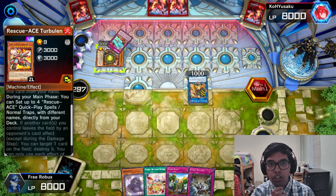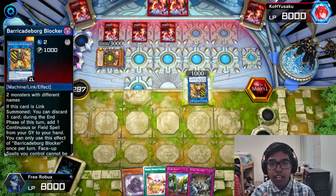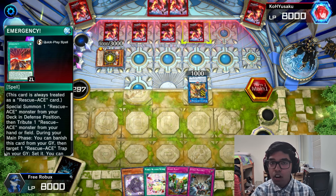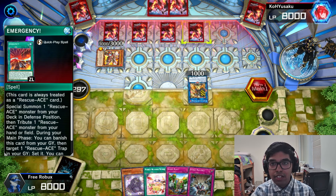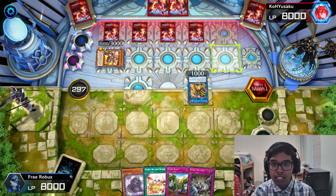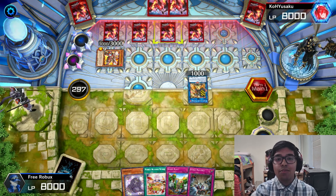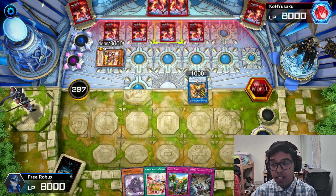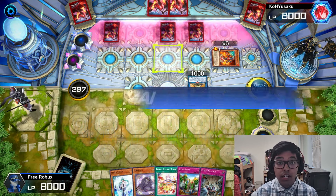We have Evenly Matched, so we can destroy all the spell and trap cards. I was going to build a Rescue-ACE deck, but like — all the new cards they're releasing, each deck has like six UR cards that are a must, and that makes no sense. They could just make them Super Rare. For the sake of the players, just make something SR, you know?